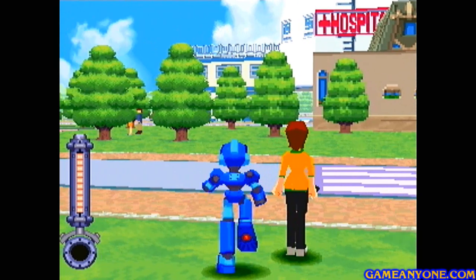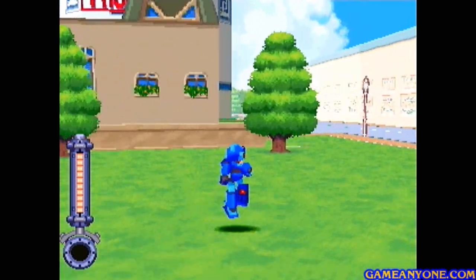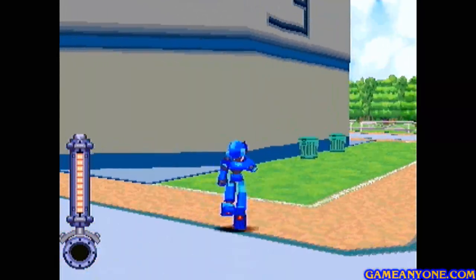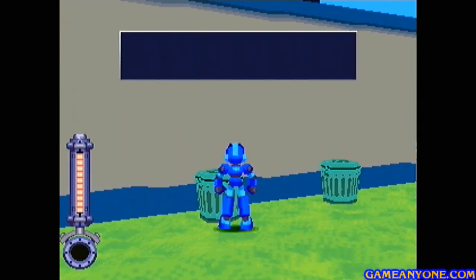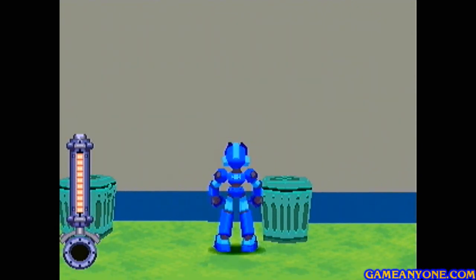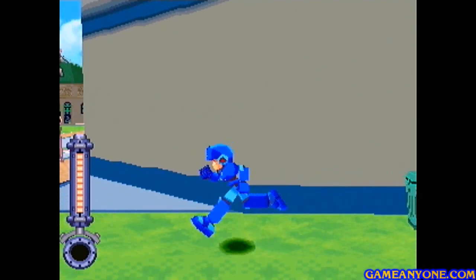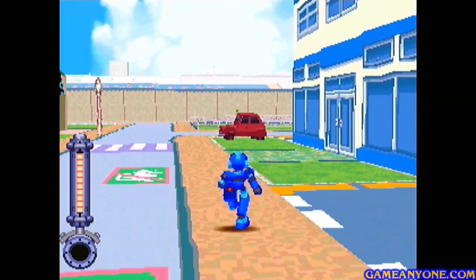There's just a couple more things we need to do around this uptown area before we can actually move on with the game. First things first, I want to come over here — there are some garbage cans. We can check this one here for 800 zenni, and we can check this one here for another item, which is the broken propeller.